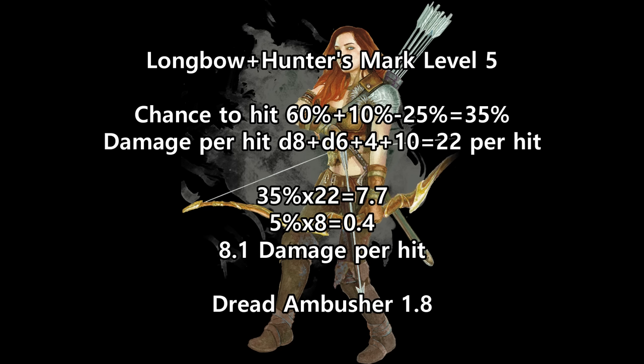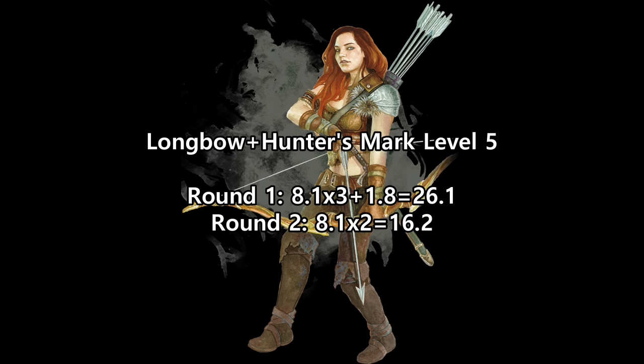Now let's look at Hunter's Mark. They will also use the minus 5 plus 10. They increase their dexterity, so they maintain the 60% chance to hit, plus 10% from archery, minus 25% from Sharpshooter, and they're at 35% chance to hit. Their average damage went up with their dexterity to a d8 plus d6 plus 4 plus 10, or 22 damage per hit. That's 7.7 per attack, plus 0.4 from criticals, for 8.1. Dread Ambusher adds 1.8 on round 1. So our round 1 damage is 8.1 times 3, plus 1.8, is 26.1. Round 2 damage is 8.1 times 2, or 16.2.